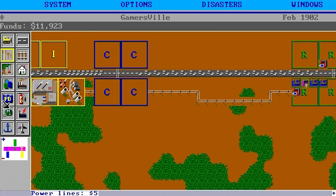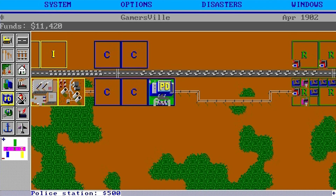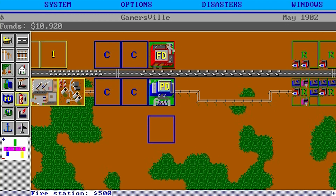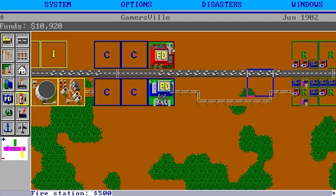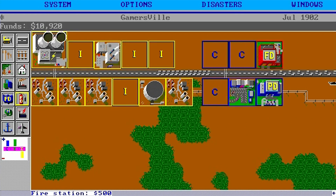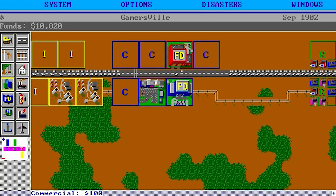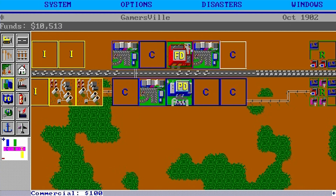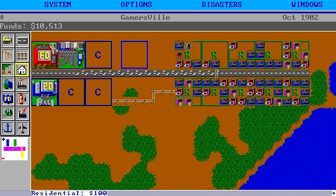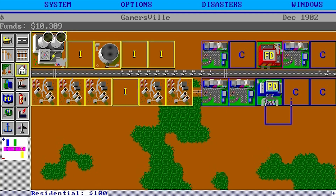I should probably put down the police department and the fire department right here in the middle. I'll put police down on this side and I'll put the fire department up here. My plan of having just one straight road is failing miserably because it's still causing a lot of traffic. But at least this commercial district should get a lot of... the traffic's getting really, really bad. Looks like it's asking for a bit more commercial zoning, and possibly a bit more residential as well. We probably put down way too much industrial, but we'll go with that for now.